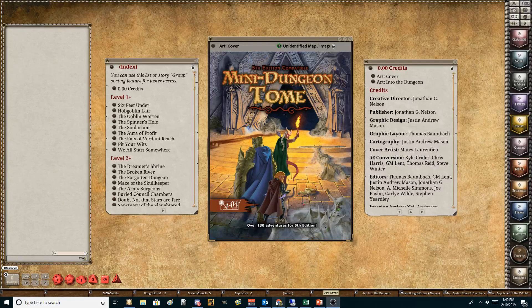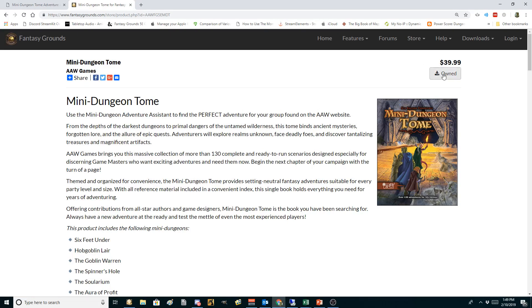But now, if you look — and you can see I own it — it's $39.99 for 130 adventures. If you do the math, it's about $0.30 an adventure. Even if you say you don't like a lot of these, call it $0.50 or $0.75, it's still a pretty darn good value for about two to four hours per adventure. So certainly from a price standpoint, really good.